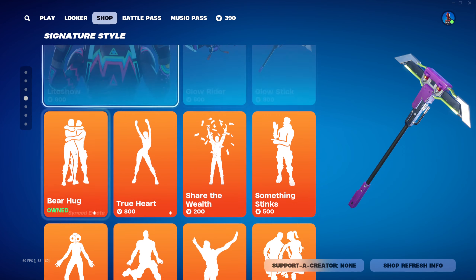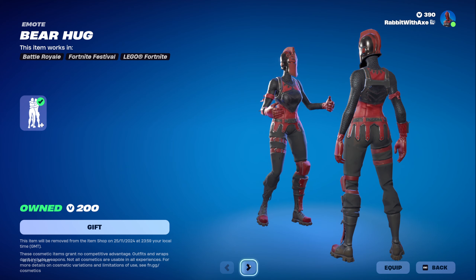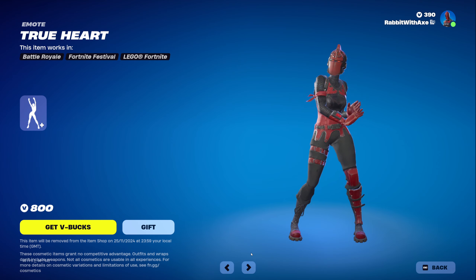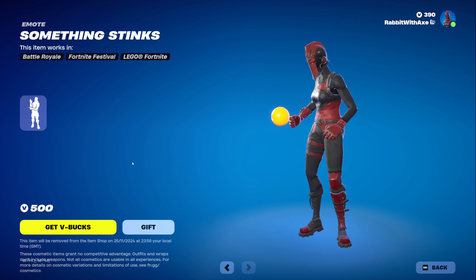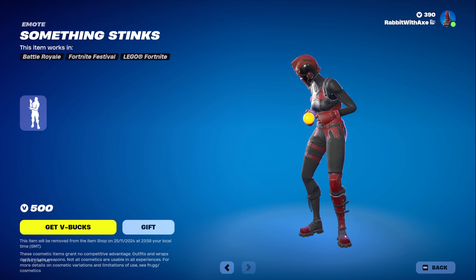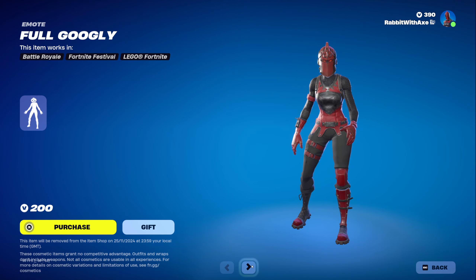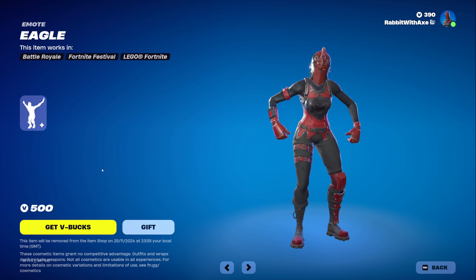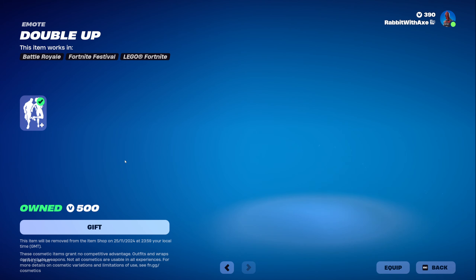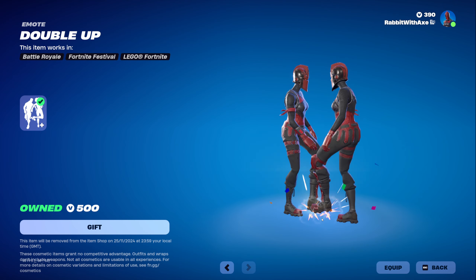Interesting that the Glow Stick Emote isn't back. For emotes we have Bear Hug, True Heart, Share the Wealth, Something Stinks, Full Googly, Leaping, Eagle, and Double Up. It's good that the shop now actually shows you what the sync-to emotes look like — very nice.